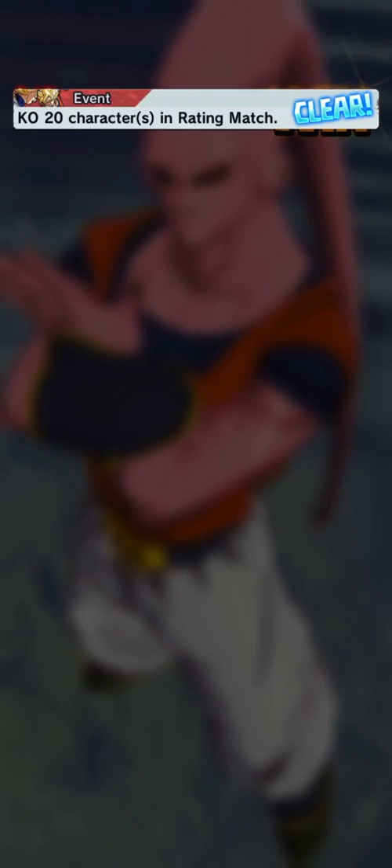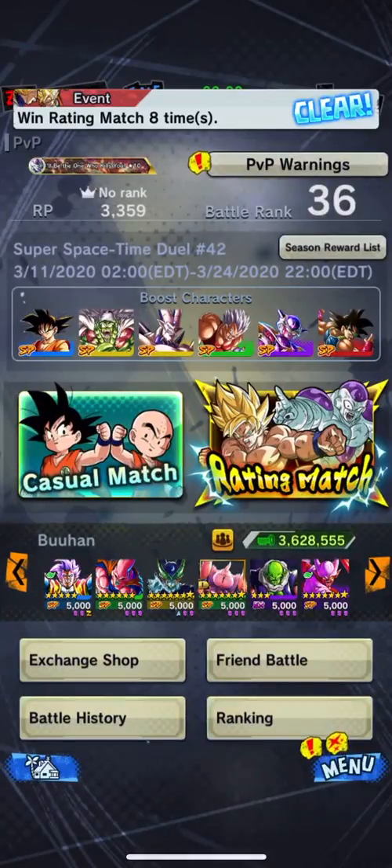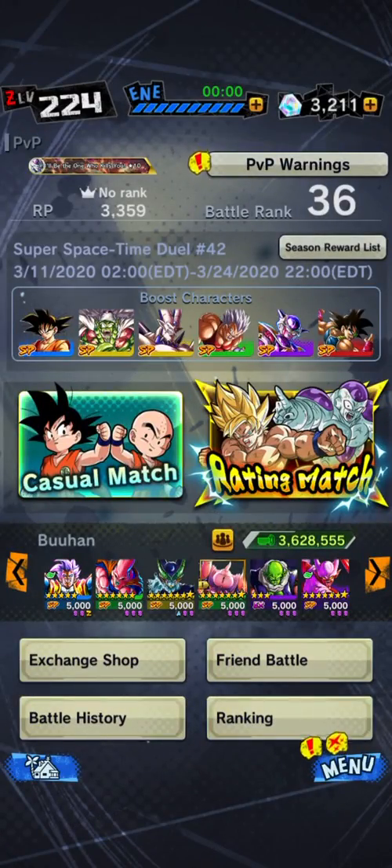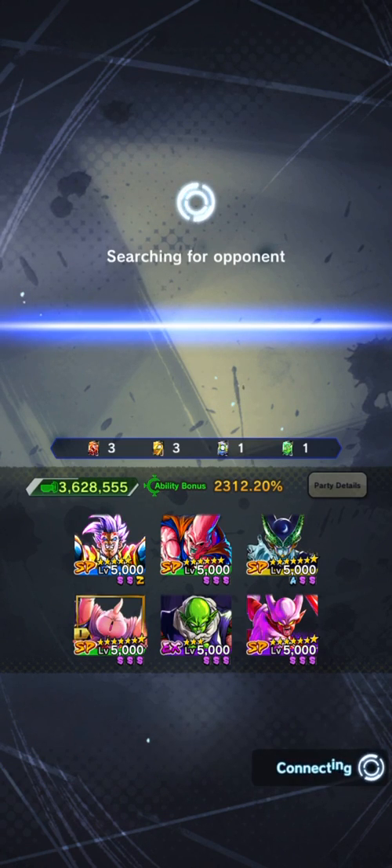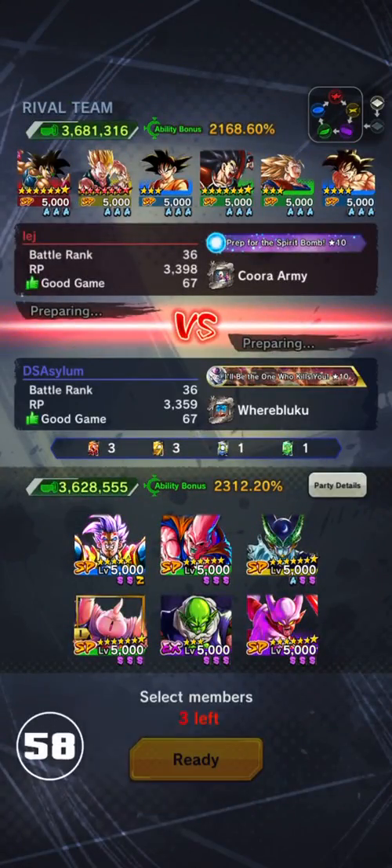Buhan is actually fun. I don't actually have that much fun with Zenkai Buu because he's so good, but Buhan — I just have fun when I use him. I don't know why. Regen in general isn't that interesting of a team, it's just Buhan. I don't know what it is about Buhan, but I'm always in a good mood when I use him.